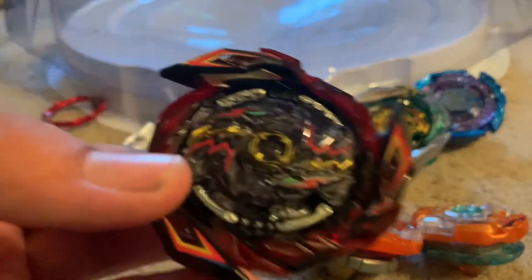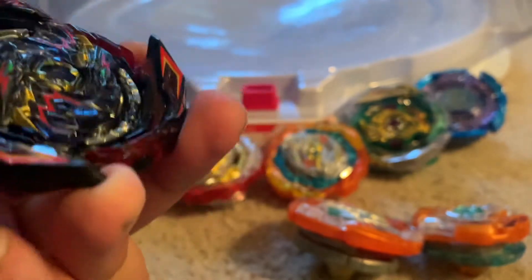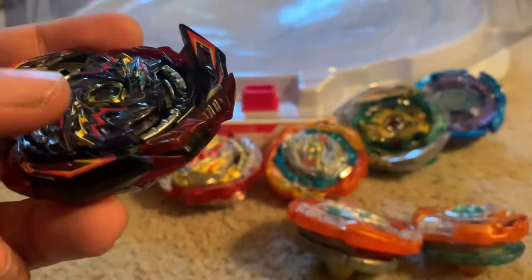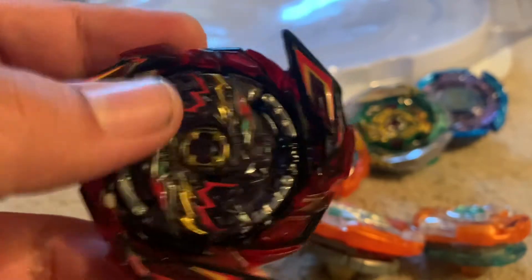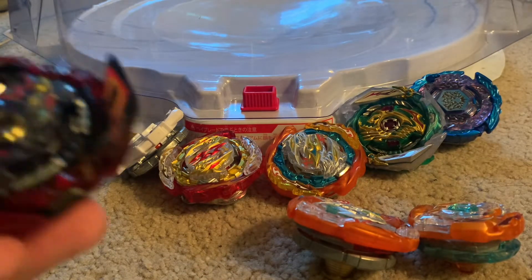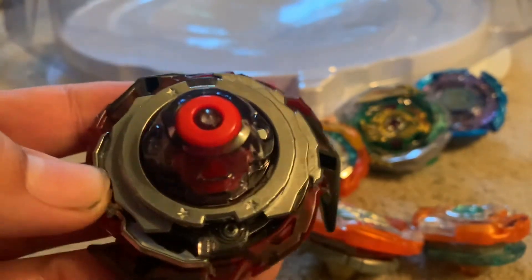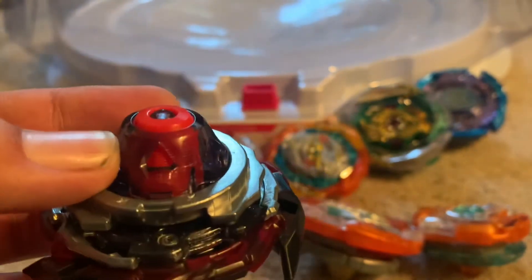Next up, we got Brave Wyvern. This is a long time coming for the Brave Wheel — we've never gotten another Brave Wheel since Brave Valkyrie. But now we got it in this random booster, with cool red rubber and black plastic. Looks amazing. This is the second version of Wyvern. If you want the purple one, it's a booster. The random booster version looks good too. The parts within are: 10, Never — we got the Never driver on this one — and we got 4A, which was from Hollow Death Scyther. This is your second version of Never.